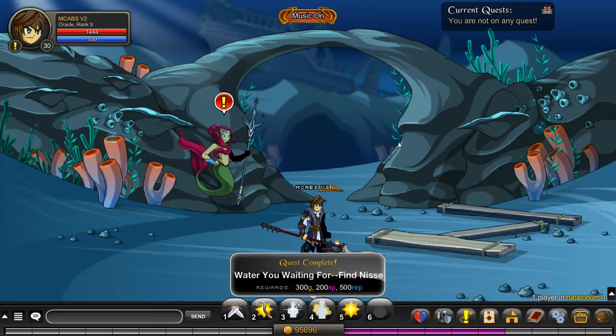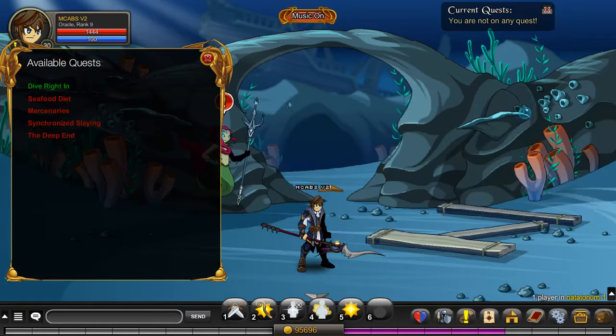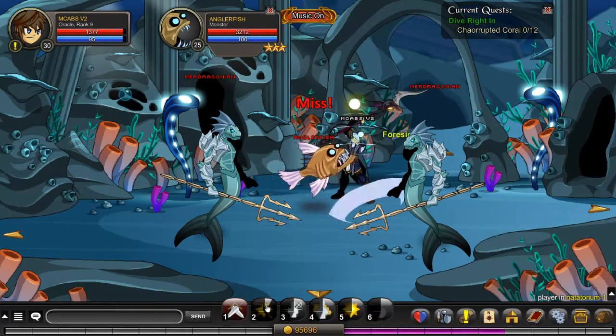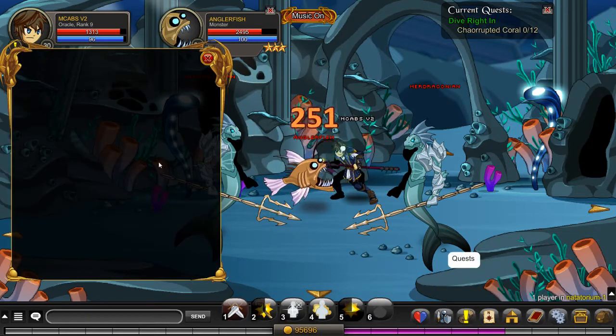Now we're going to click on Niss — sorry if I said it wrong. We're going to click on quests and dive right in. Accept the quest. I think you just have to kill monsters, but I'm not completely sure — it wasn't really clear in the quest.